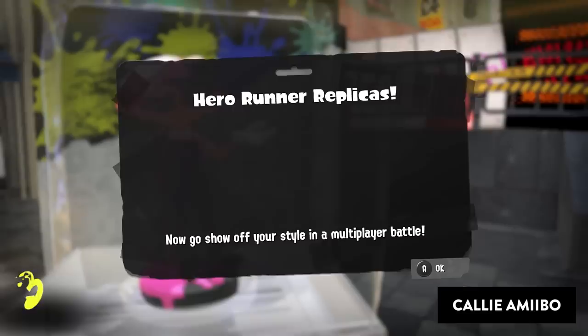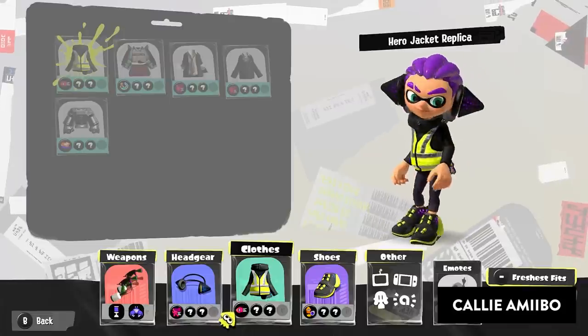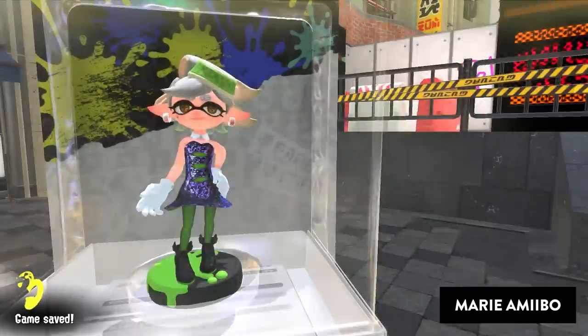The Cali amiibo gives us the hero outfit. The Marina amiibo gives us the armor outfit.